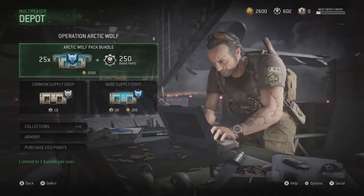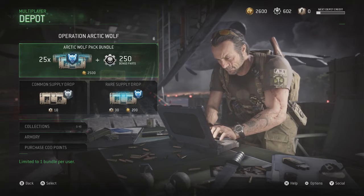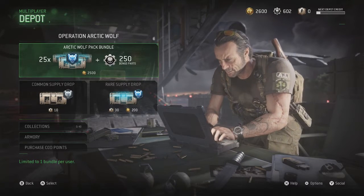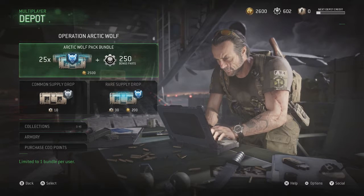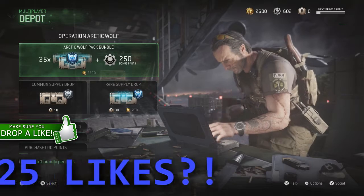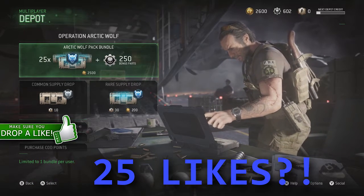Alright people, what's going on? It's your boy Joshy back again with another video. We have a supply drop opening! I got the Arctic Wolf Pack bundle — I'm gonna get the points for it at 2600, so let's open this and hopefully get something good.